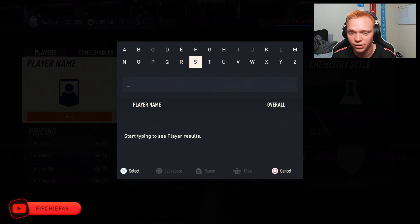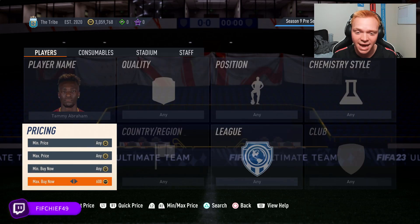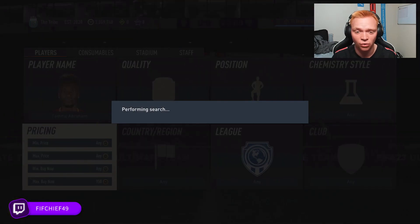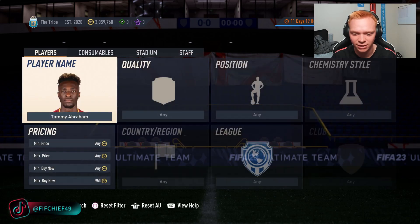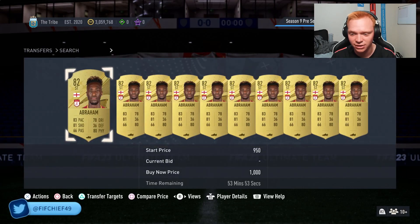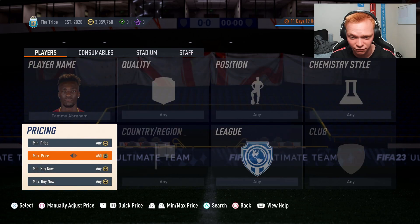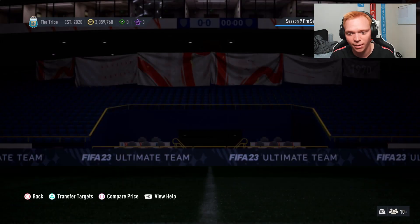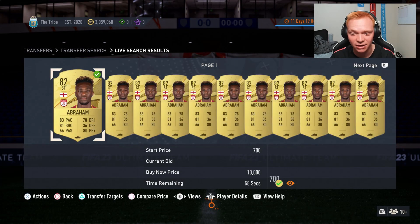As an example — and I'll show you how to pick players to do this with in a second — we'll look at Tammy Abraham here. This Tammy Abraham card right now sells for about 950 coins, as you can see. There are quite a few listed for 1000, so we'll be trying to sell him for 950. I'm going to try to pick him up for 200 coins under this price — I could even go to 150, but I'm going to go 200 here — and just bid on this guy in mass amounts.